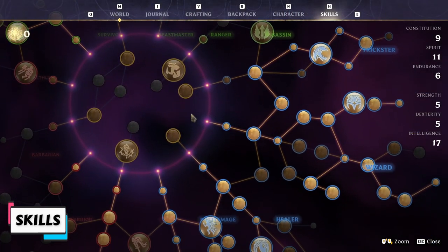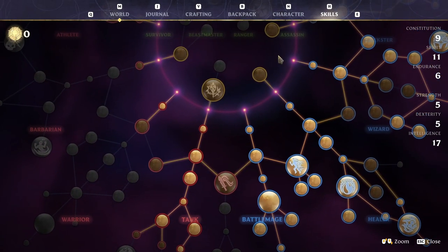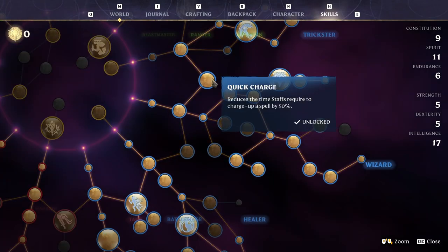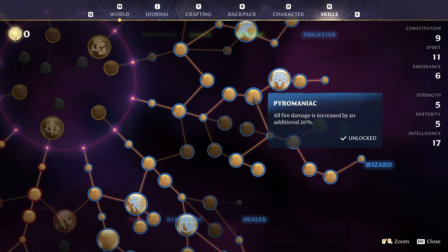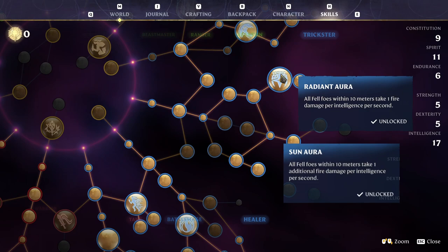It would take too long to go over all the skills picked, but here are some of the most important skills for this build: Terror, which stuns the target on a critical hit with a spell; Quick Charge so we can cast Fireball faster; Arsonist and Pyromaniac for a combined total of 30% bonus fire damage; and Radiant Aura and Sun Aura for passive damage against fell enemies.